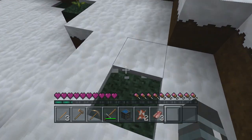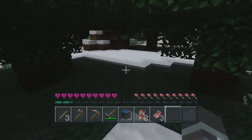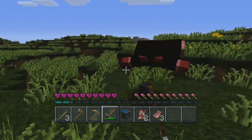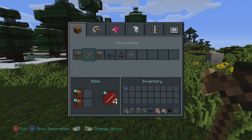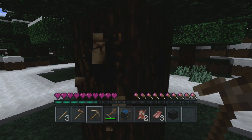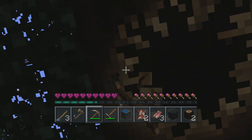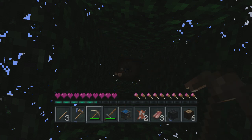If I had a shovel I could get some snow blocks — that'd be pretty cool. Oh, there's some sheep — that would be handy because I need to make a bed. We got some black wool — that's pretty good! But I need at least two pieces of wool. We do need to make more wood to make a house, so I'm going to chop this tree over here and get some wood so we can make a house to live in.